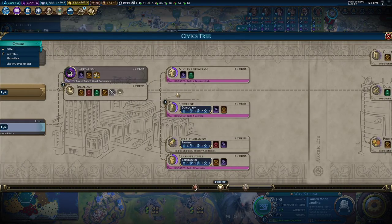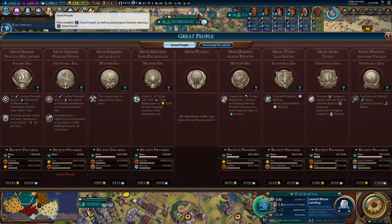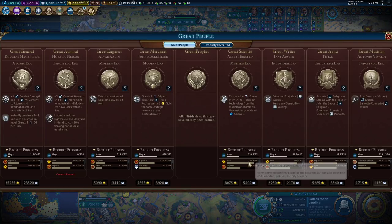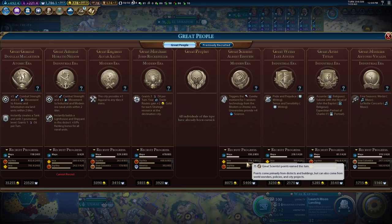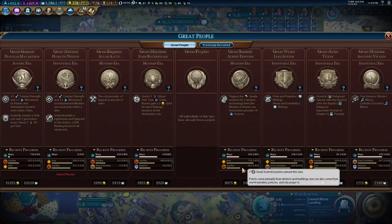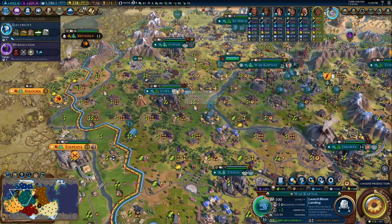That culture boost should get us all the way to democracy, and then we'll try to close out the game. We're also working towards Einstein. The AI has gotten significantly better at running projects — if you look at the Incan total here of 75 scientist points, that is definitely project-based. I would be shocked if that were their natural per-turn; it's something more like 20. Even 48 seems a little high, but we've also earned a bunch running those projects.